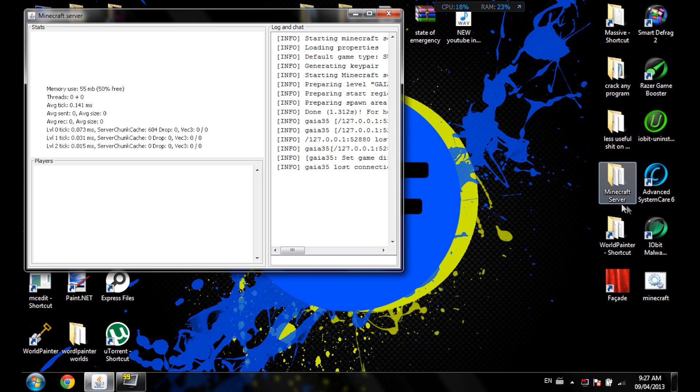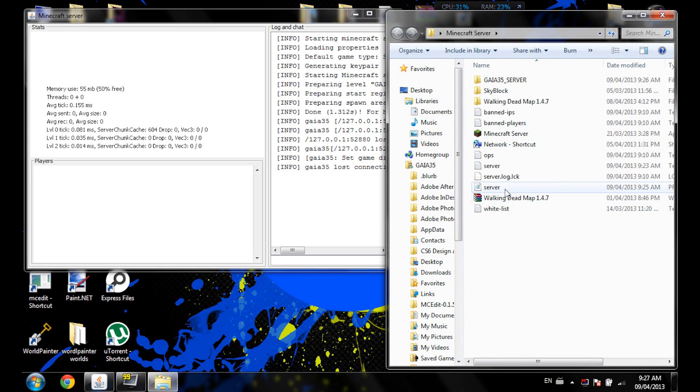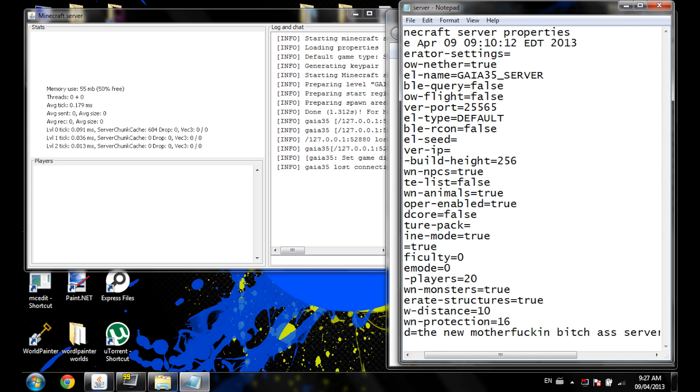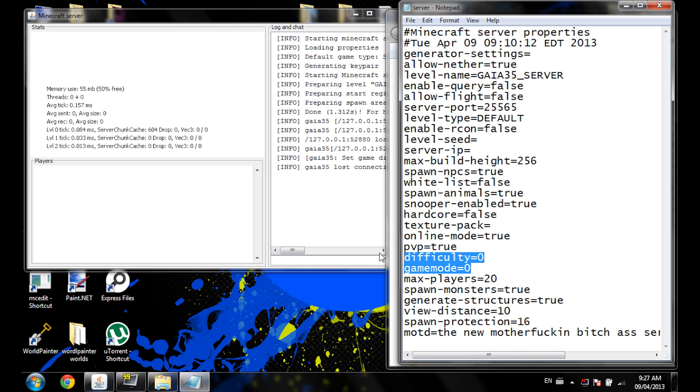Let's go right here to server.properties — it would be right about here. Between the difficulties setting, it would be between these two. Right now I'm in that position and it doesn't show, so here's how to make it appear.